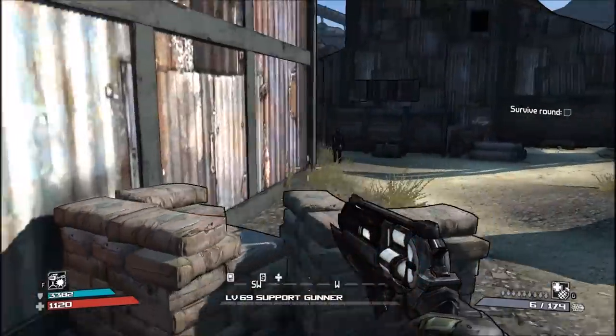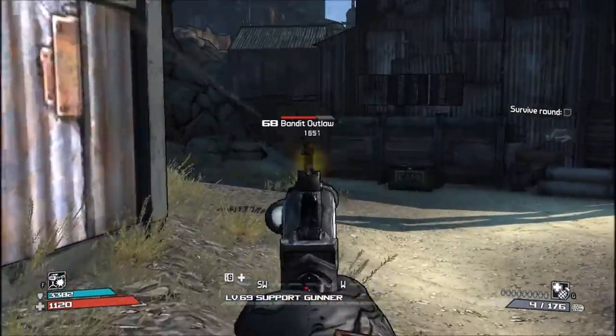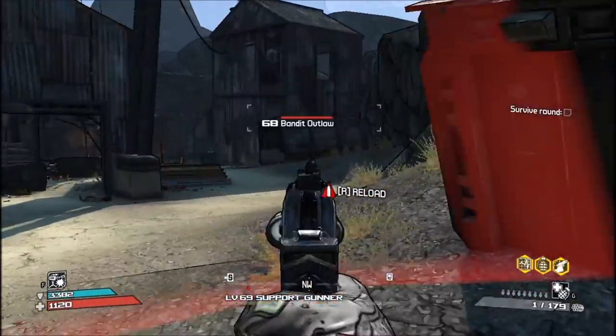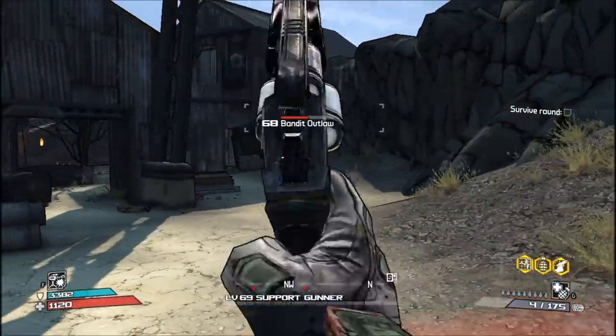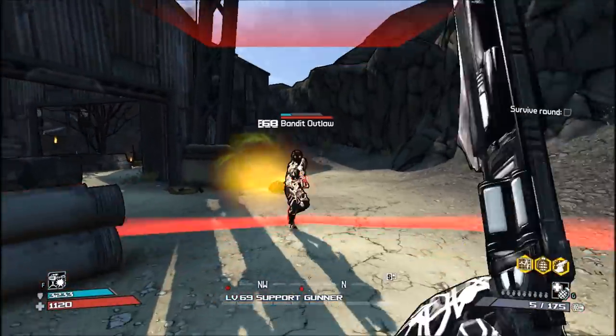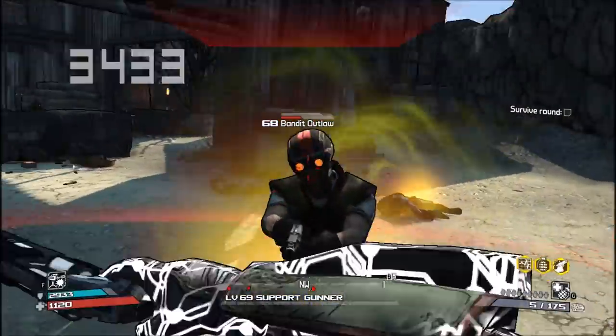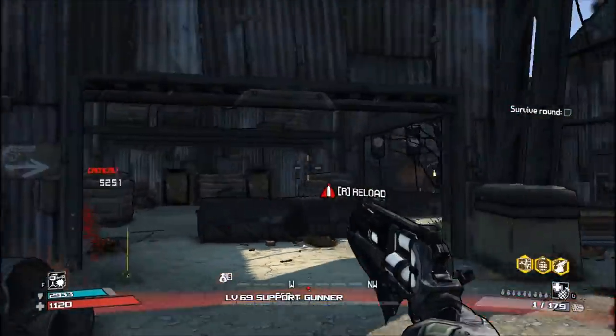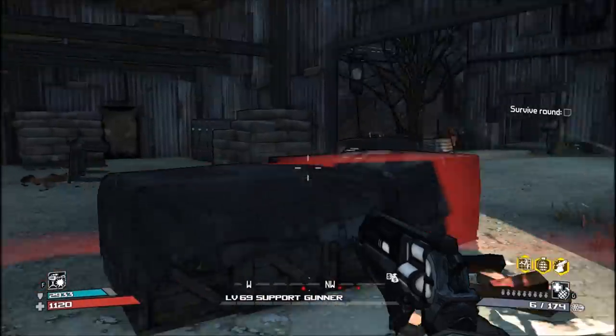The Reckoner is a great little revolver. I can imagine this gun working insanely well with Mordecai — not only is it a revolver, but it also has a blade attachment that does 250% melee damage, making it a perfect weapon for him. Without a doubt, Mordecai would be the go-to class to use this gun with. There's really no argument for that.